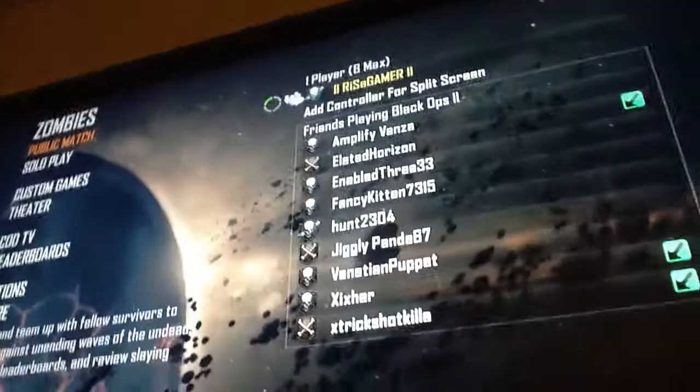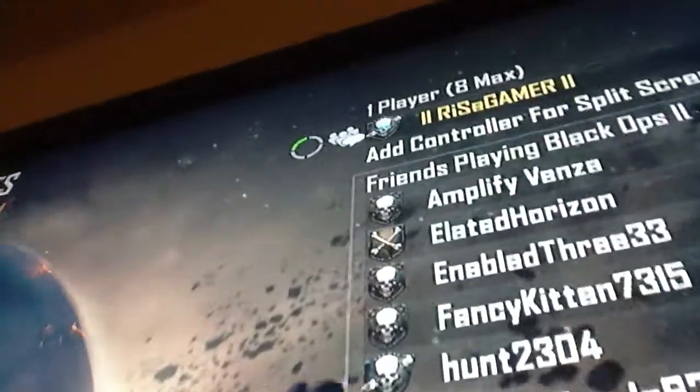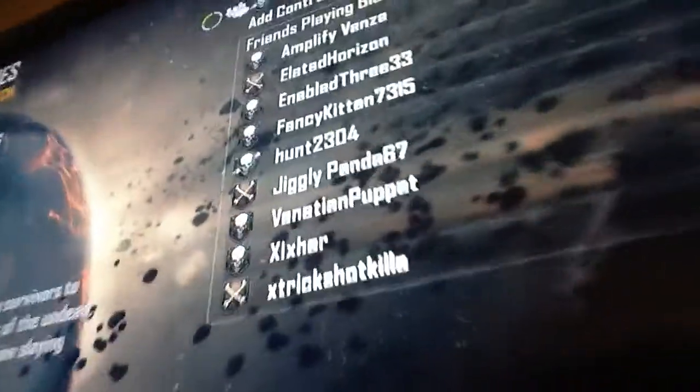Hey, what's up guys. I'll be doing a video on how to get the shotguns very quick on Black Ops 2 Zombies. You can see I have the golden knife with the blue eyes. I have a friend in my party who has the skull with the knife, and he is having trouble trying to get the skull with the knife. His name is Venetian Puppet — really nice guy.